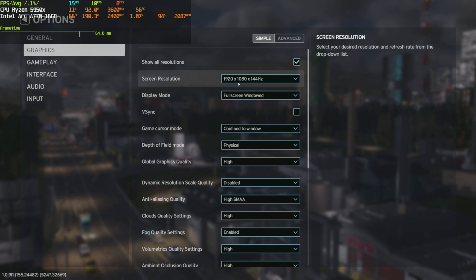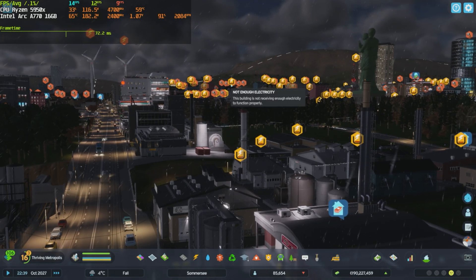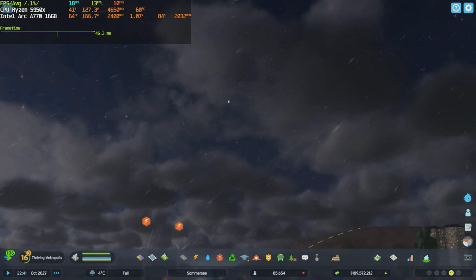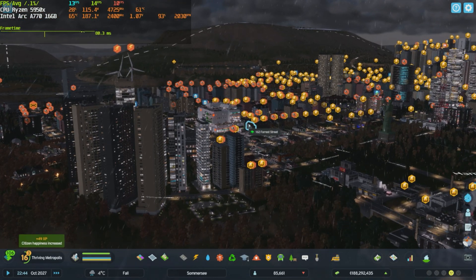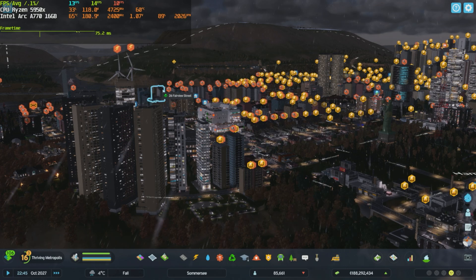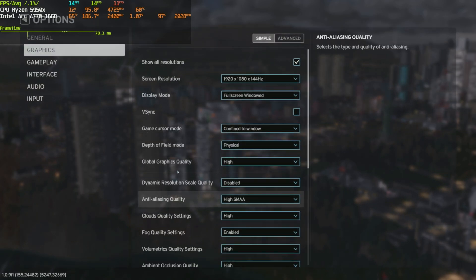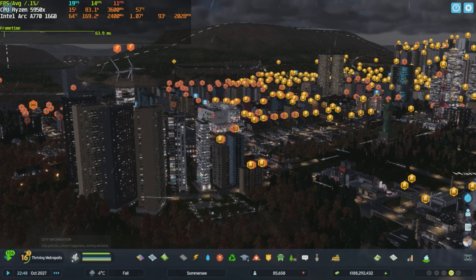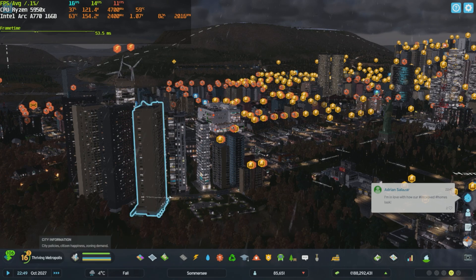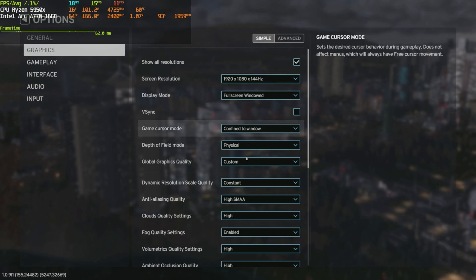Let's quickly check 1080p — maybe we'll get better fps, but so far the game is not really optimized. Okay, 1080p high setting — we get around 90% GPU usage in this case, but the fps didn't really improve that much. We got only three more fps than what we did at 1440p. Quickly sending the dynamic resolution scale on to see what happens — 3 to 4 more fps, but the quality got way blurrier.